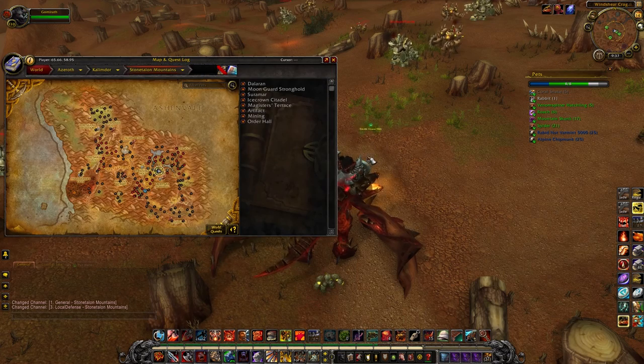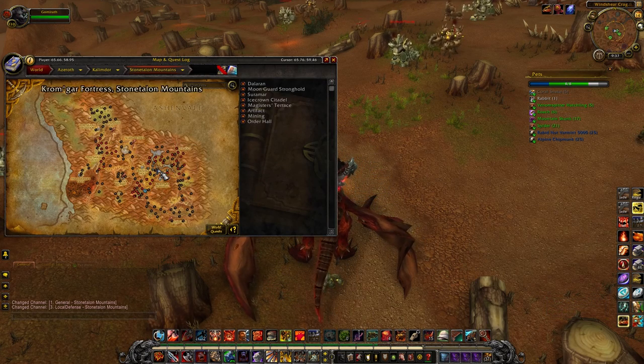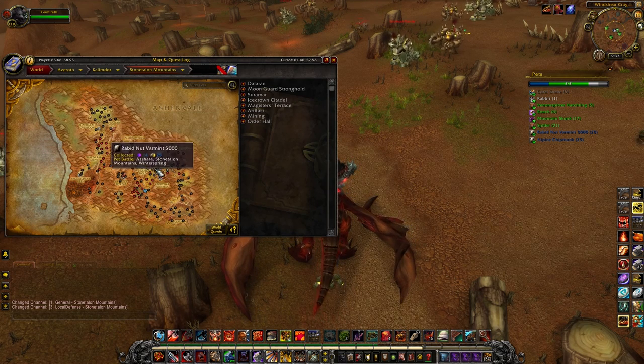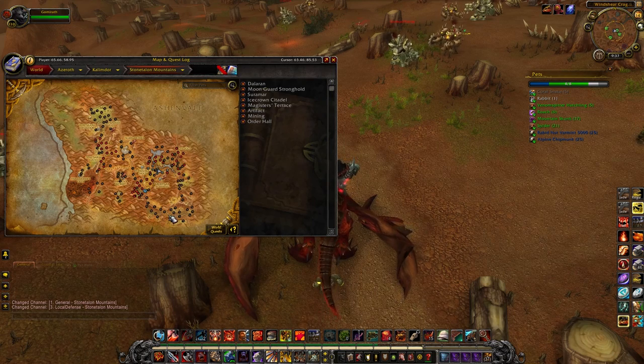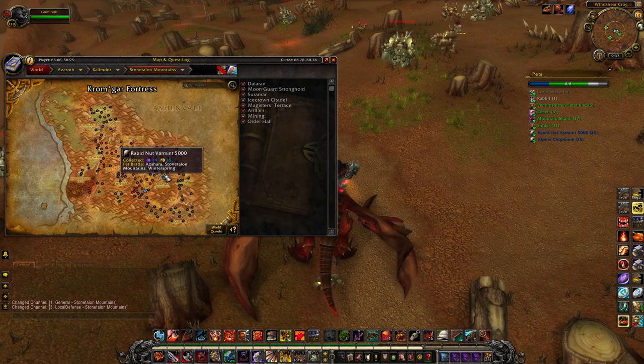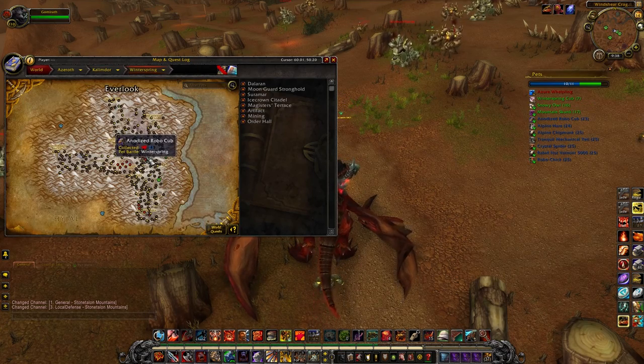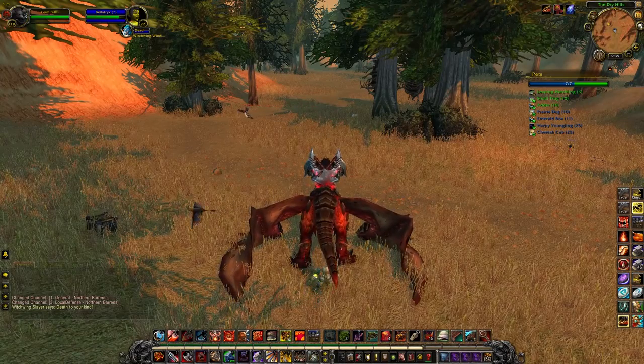In the Stonetalon Mountains, these are just two pets also found in Winterspring. I'd recommend picking up the mechanical type pets here since the rest of the pets are very lackluster. You can snag them here or up in Winterspring.